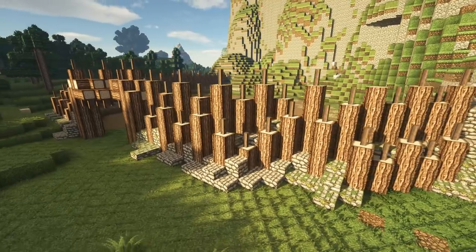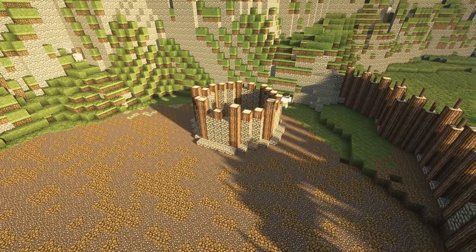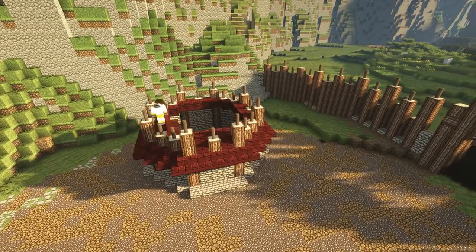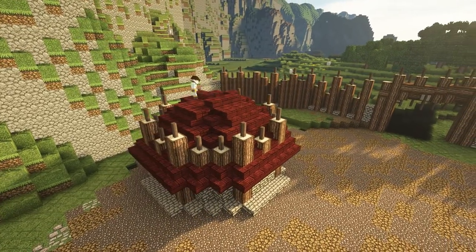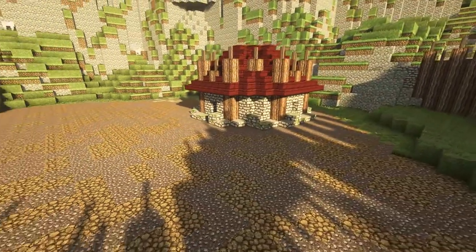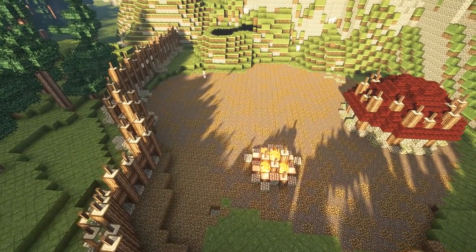For the first building of the bandit camp, I wanted a circular kind of hut. My inspiration is the orc huts from World of Warcraft — they're super savage and visceral. I'm marrying the idea of a cobblestone hut with nether brick stairs as a roof, and then wooden logs and fence posts to add a bit of spikiness to the top. I also threw down a quick bonfire, though that had some problems because the wood did burn, so I had to come back and fix it later.